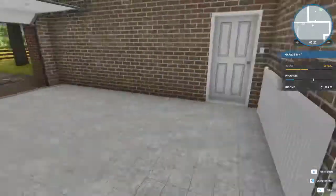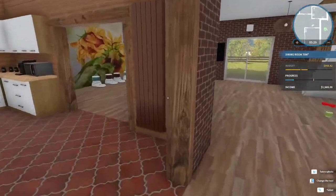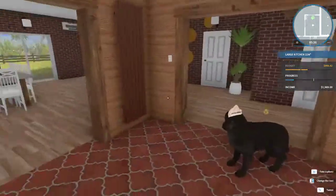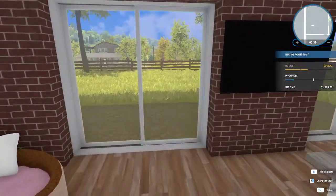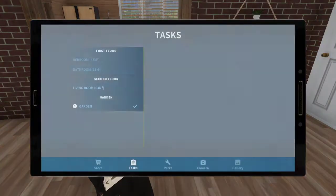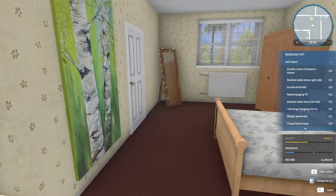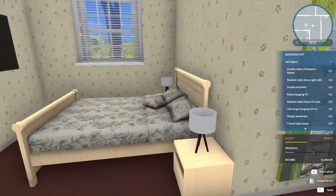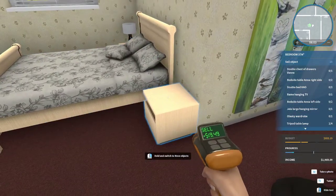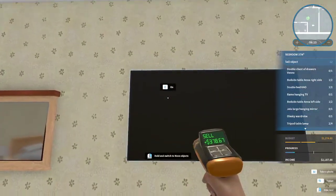I have no idea where this message is — I don't know what he's talking about, he might not even be talking to me. Wrong door. Kitchen looks nice, it looks like I don't need to do anything. The budget is 948 — what exactly do I have to do here, it's not telling me. Second floor, first floor okay. So we're gonna redo the bedroom. I'm just gonna sell whatever it lets me sell.